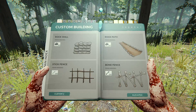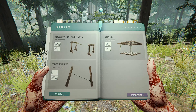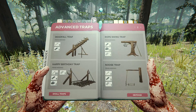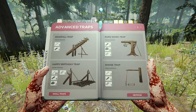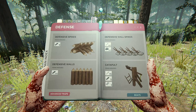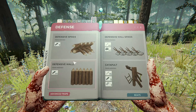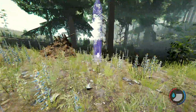We have to click through these options. There's a three-stone zipline — we can do ziplines! Small traps. What about person-sized traps? A happy birthday trap. A rope swing. A noose trap — that could work. Defensive wall spikes. A catapult — we can build catapults?! Defensive spikes and defensive walls could be useful.